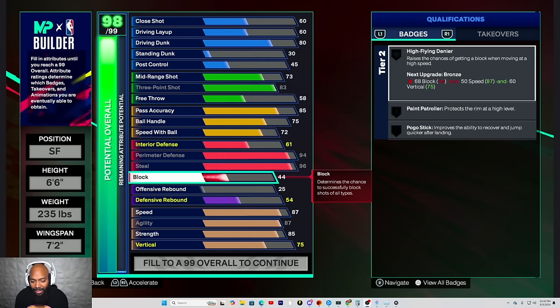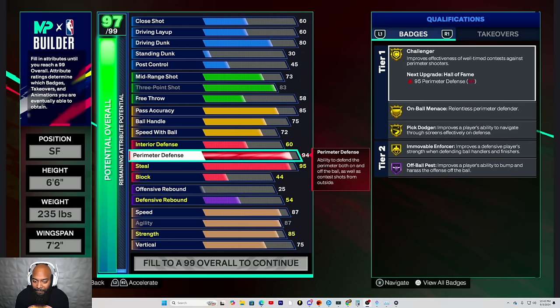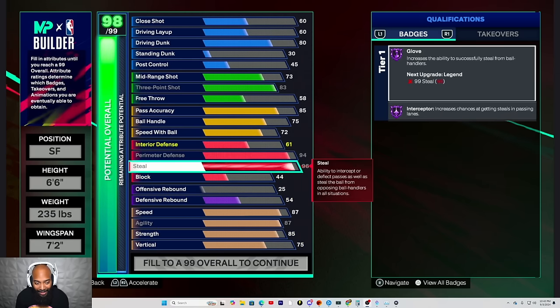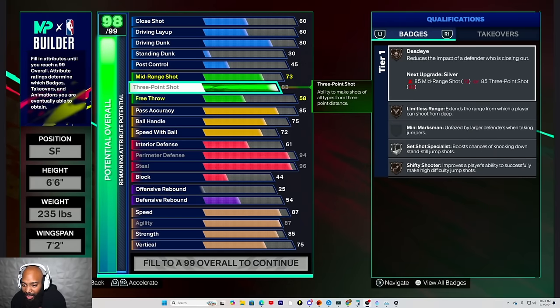Take down the interior one time. You're going to take your steel down by one. When you take your steel down, you're going to lose glove. Not cooking — take my three-point shot. Go up to that so we can see what badges we have here. Take me down one.